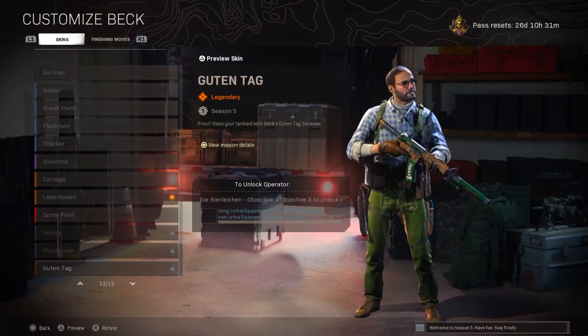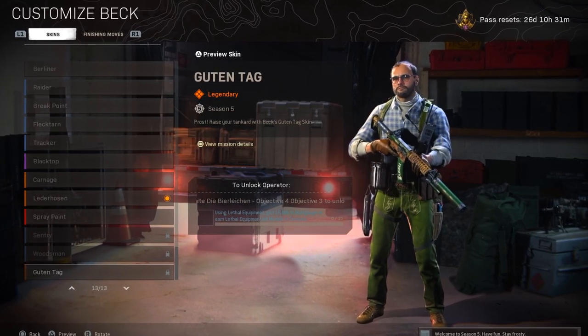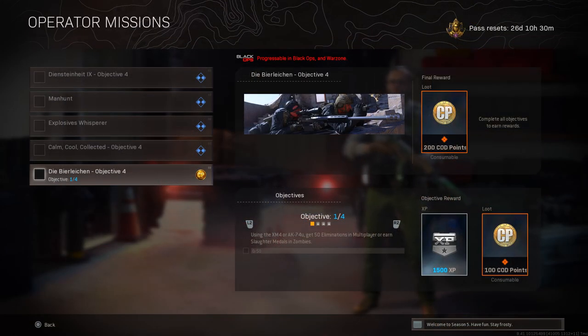Scrolling down to the Guten Tag skin, the other one available in this bundle — press square to view the mission challenges. For objective one, you need to use the XM4 or AK-74U and get 50 kills in multiplayer, or earn a slaughter medal in zombies. This progression is available in Black Ops Cold War and Warzone, and completing it unlocks 100 cod points.